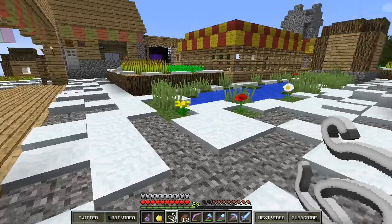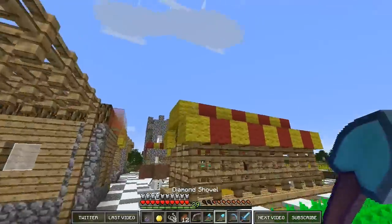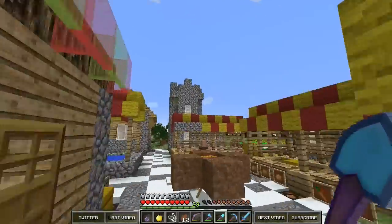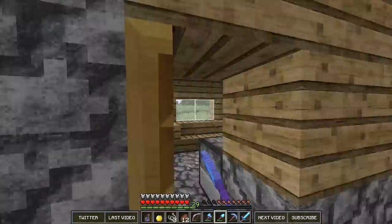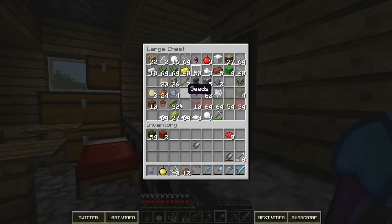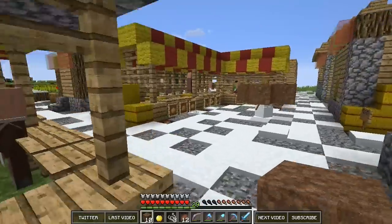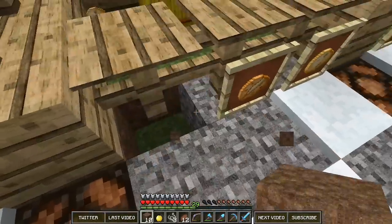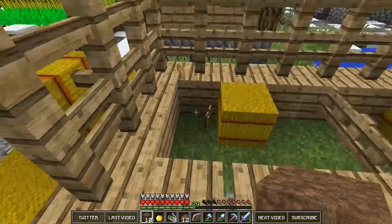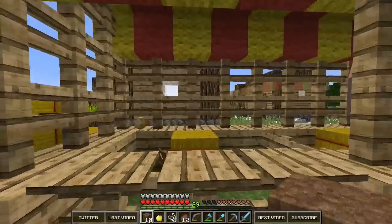I've got some shears here and what we're going to do to start off this episode is take down these yellow canopies. I'm really hoping I have enough wool — I only have 32 left. Let's grab this. I'm still carrying my stuff around just to make sure if we run into a zombie. Noob iJevin, they both went back there too.